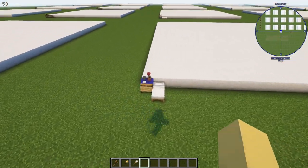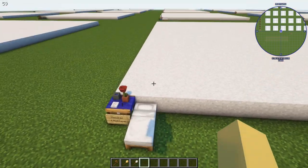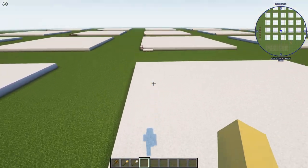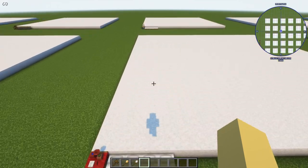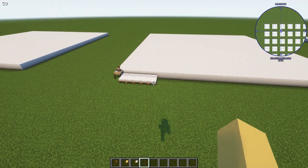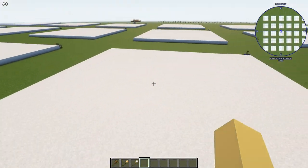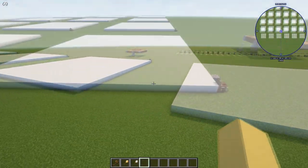Moving on to the residence: it requires one bed per level. It does not have to be a white bed — any color bed will be recognized, and they'll even recognize most modded beds as long as the modded bed is coded the same as a vanilla bed. That's all the residence needs.